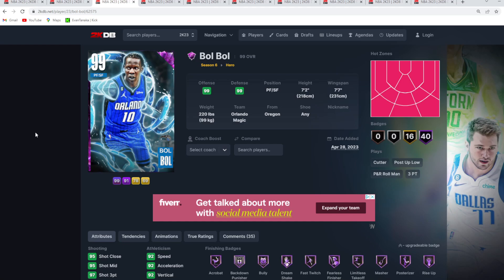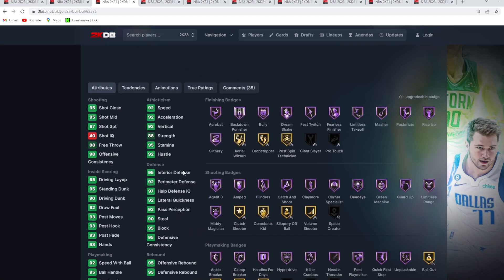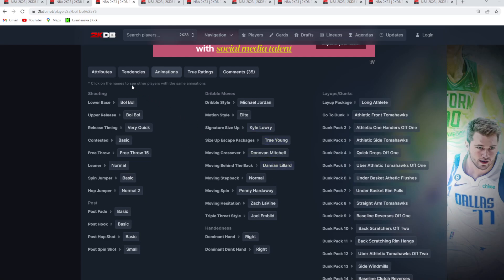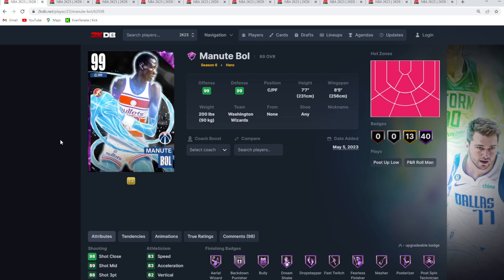At number 3 is the Hero Dark Matter Bol Bol — another hero card in the top five. He's 7'2" tall with a 7'7" wingspan and is just so glitchy at the small forward/power forward position. There's nothing this card can't do — 40 Hall of Fame badges spread across finishing, shooting, playmaking, and defense, all very well-balanced. His jump shot isn't a crazy glitchy base, but it's a very capable release. He's got the Kyle Lowry size-up, Trae escape, and Dame behind-the-back — elite dribble moves for a 7'2" card.